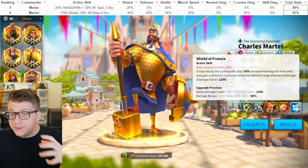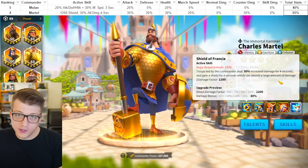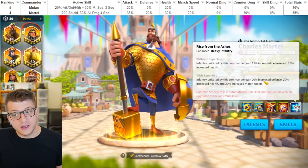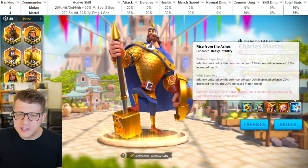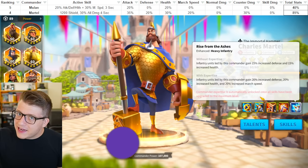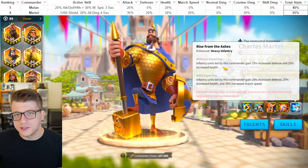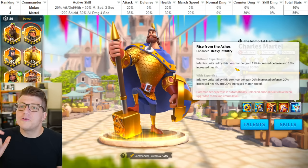His active skill gives him 30% increased damage for four seconds — a really powerful all-damage buff for a significant amount of time — and a 1200 damage factor shield, which is very beneficial if you're dueling someone one-on-one. The second skill, if he's expertise, is great: it gives 20% defense and 20% health — the two best things you want for infantry — plus 20% march speed, making him one of the faster legendary infantry commanders in the game. But a lot of you won't have him expertise, which means he loses the march speed entirely.